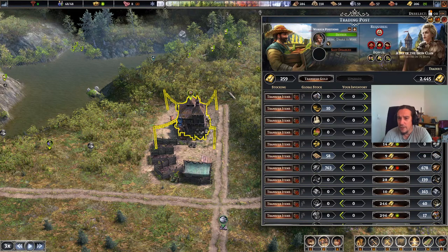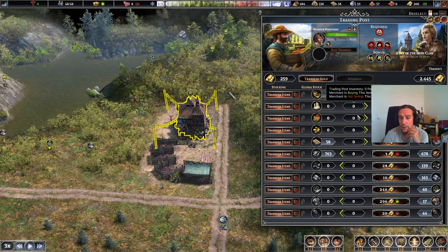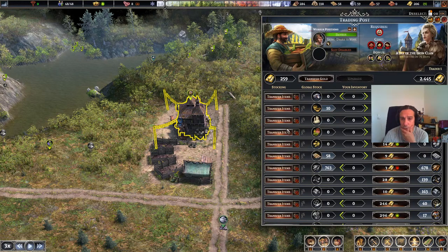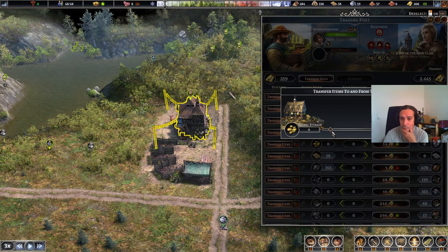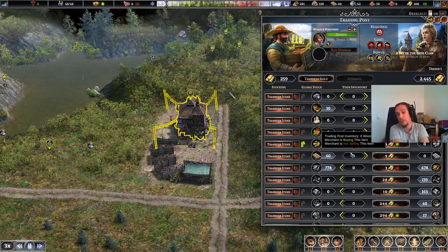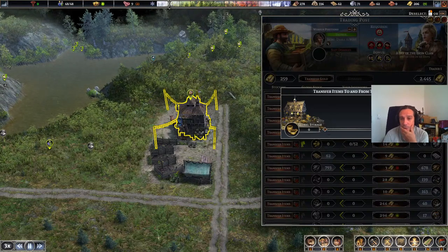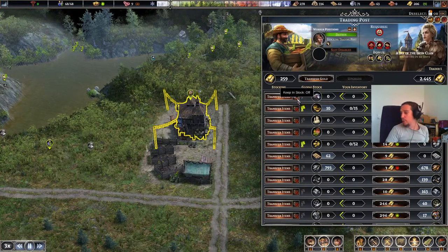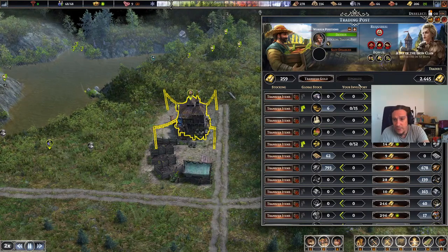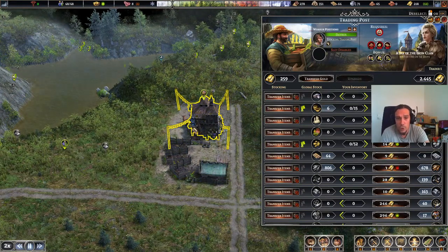I feel like these items need to be a little bit more accentuated — it's so hard to perceive what you're ought to do. The merchant is buying planks. We have to transfer all our global stock over there because I don't have enough money to buy the heavy tool, but they are offering exactly the heavy tools I need — so that's great. Iron ore and baskets we're also able to sell.